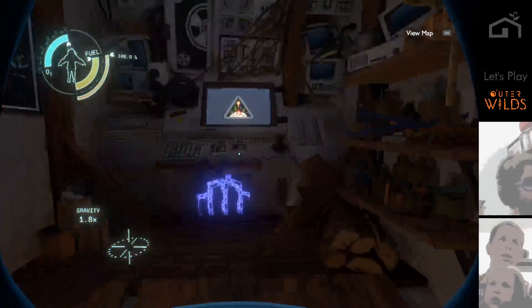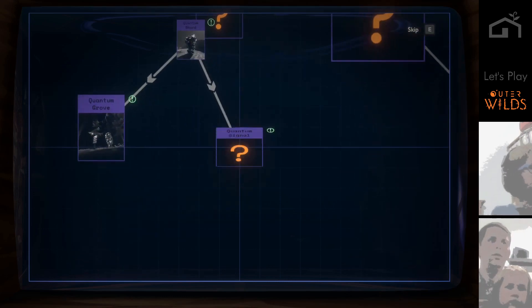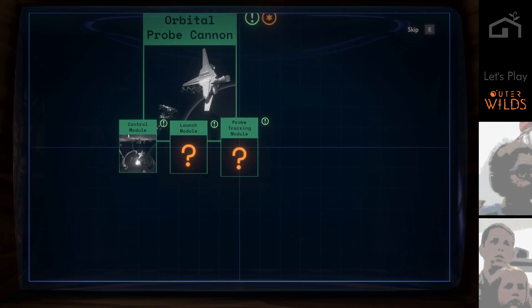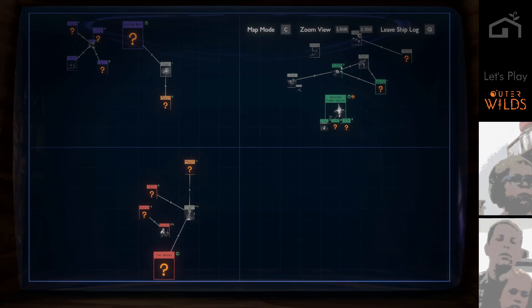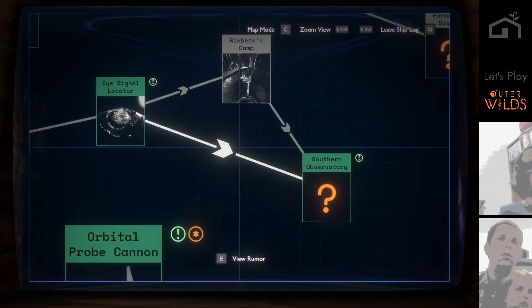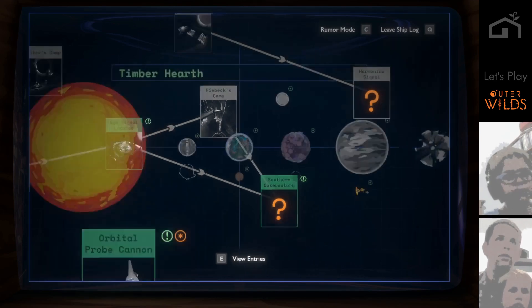We still need to get — let me read the log again and see what I call the Tower of Quantum Knowledge, Quantum Green, Quantum Signal, Probe Cannon Control Module, Launch Module, Probe Tracking Module, Escape Pod Shelter Site, The Vessel, Anglerfish. We still need to get to the Southern Observatory, we need to get to Brittle Hollow. You're right, let's head that way.